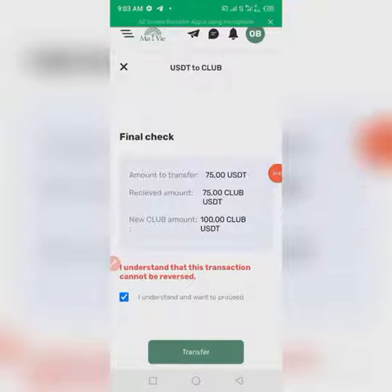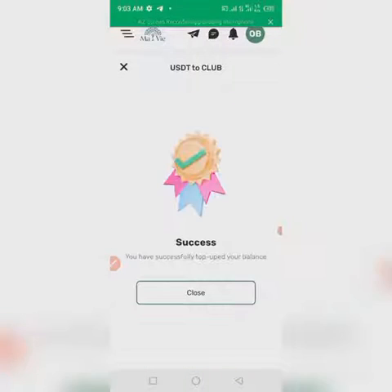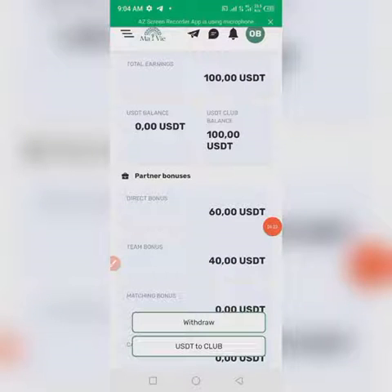As you can see, my new club amount will now be 100 USD. With this 100 USD I can now purchase a new staking of another 6,000 ULS coin. I click on 'Transfer' and — success! You have successfully topped up your USD. Click 'Close.'